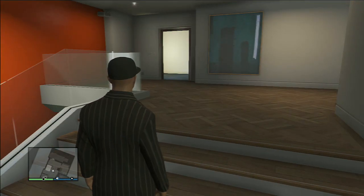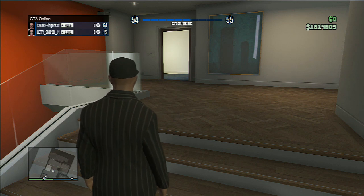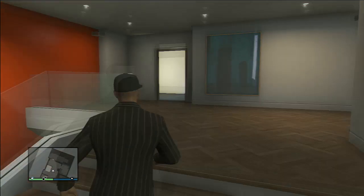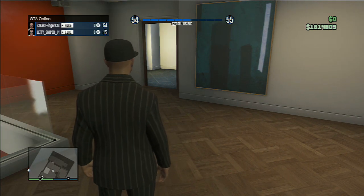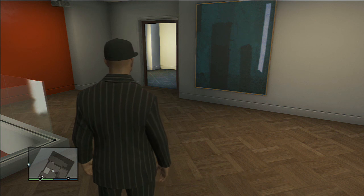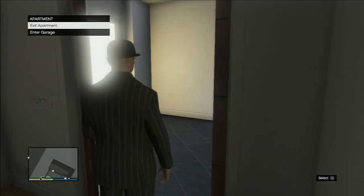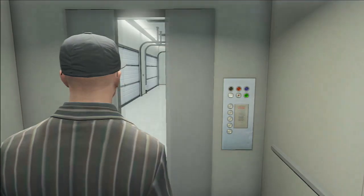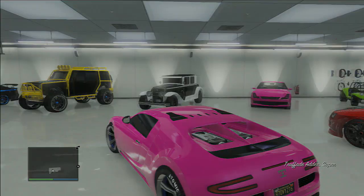It usually depends on whether the host and the duplicator have the same garage location — for example, the same apartment block. Also, if the duplicator has a full garage, the duplicated car will replace the car in his own garage which was in the same location within the host's garage, so be careful guys. The host needs to get everyone into his garage and make sure his spawn location is set to last location — this will spawn him outside his garage when he comes back into the session.